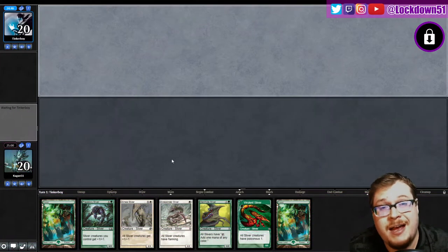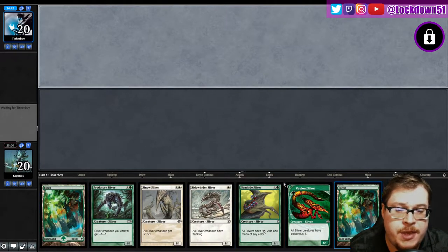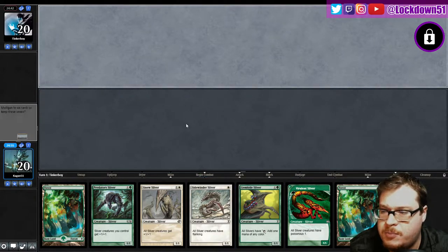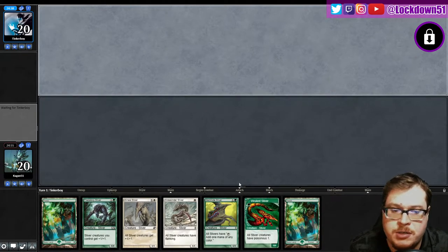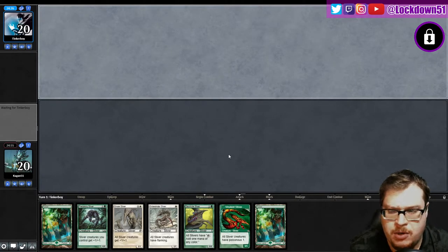Welcome back everybody, it's time to lock down some Slivers. We are back with a very keepable hand. I like it — turn one Virulent Sliver, turn two Gemhide Sliver into Sidewinder Sliver into a lord. Beautiful, can't ask for better unless we start killing our creatures. Tinker Boy, I think I've played against you.